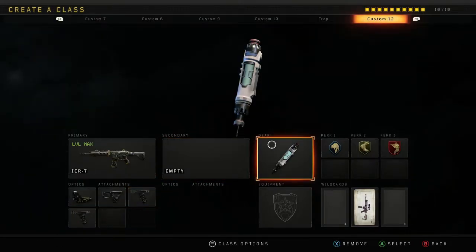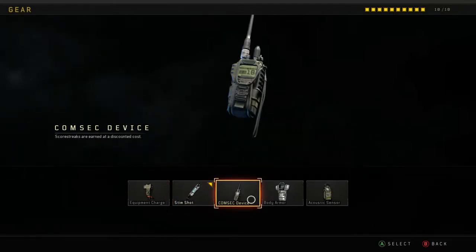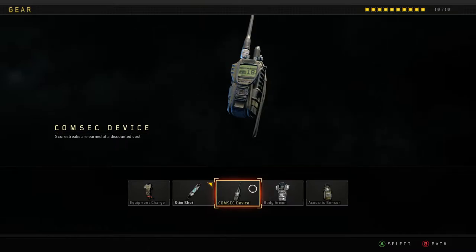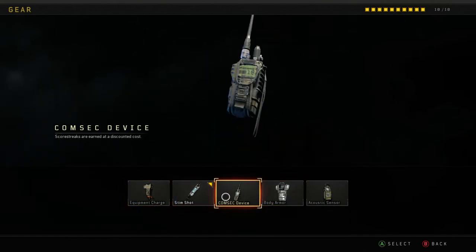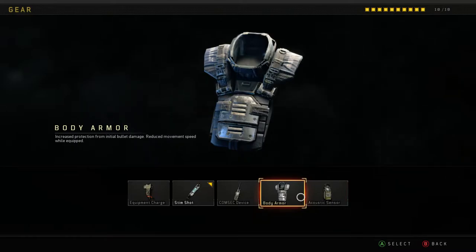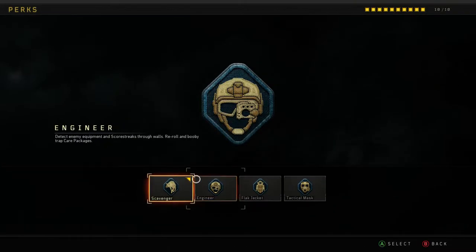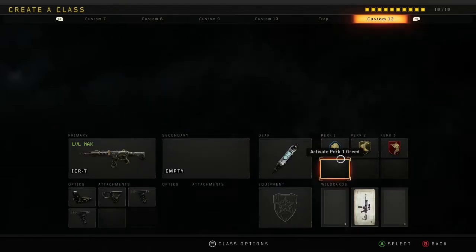The perks and gear are fairly linear across all these classes. For gear, you'll want to run either Stim Shot — which lets you heal faster and more often while hip firing — or Comsec Device, which lets you get your scorestreaks at a decreased cost, kind of like Hardline from past Call of Duty games. Both are strong, but I firmly believe Stim Shot and Comsec are the best. For hardcore players, Equipment Charge is good so you can get your specialist more often. For Perk 1, go with Scavenger or Engineer so you can spot trip mines and replenish ammo when you're on streaks.